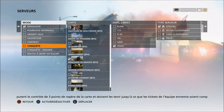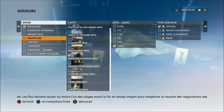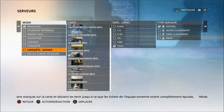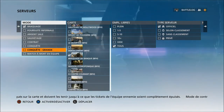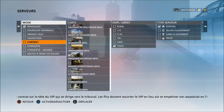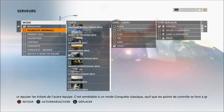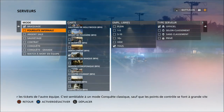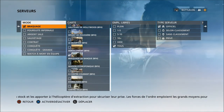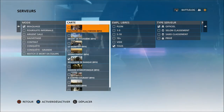Beaucoup de gens disaient que la Conquête était adaptée pour certains maps et d'autres non. Par rapport aux 8 maps qui nous sont proposées dans le jeu, la Conquête pourra s'effectuer sur des cartes désignées comme petite ou grande. Ainsi, les joueurs pourront faire la Conquête qui leur convient le mieux. Nous avons les modes Contra, Sauvetage et Argent Salle qui ont été rajoutés.